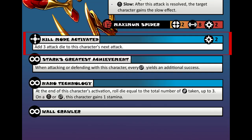Now to his superpowers. First up is Kill Mode Activated. I kind of took this from the movie Endgame. This is an active power with a cost of 2. This skill allows Iron Spider to add 3 more dice to his next attack. For example, if he uses Kill Mode Activated with Maximum Spider, that is a strength 11 attack — pretty brutal.